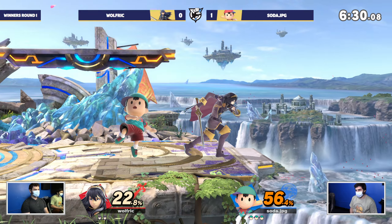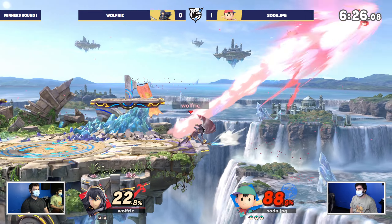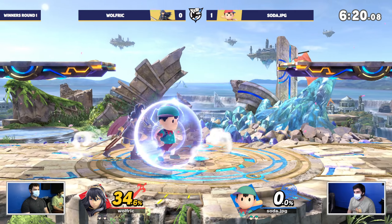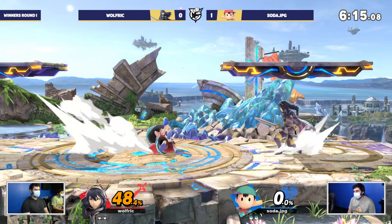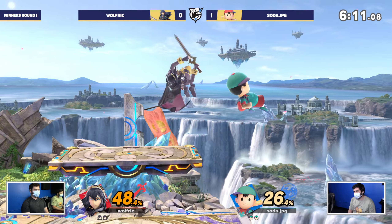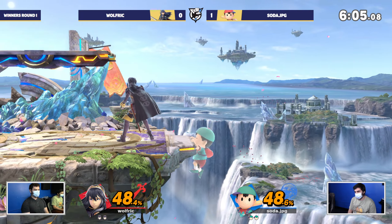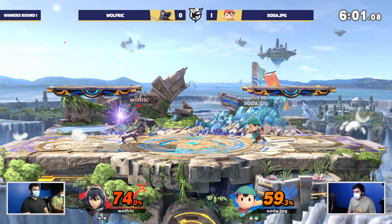Soda looking clean — what a first stock. But now getting a little too predictable going back. He's going to lose a stock there. I think Soda missed the DI on that one — I think they both missed it, so I don't think that should have killed. But here we go — Lucina's f-smash, especially with the charge, kills dummy early. Beautiful job just going to ledge and resetting.